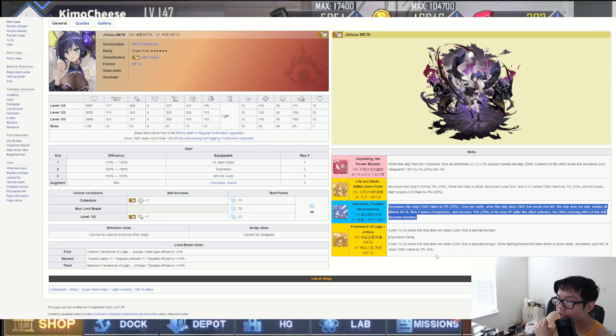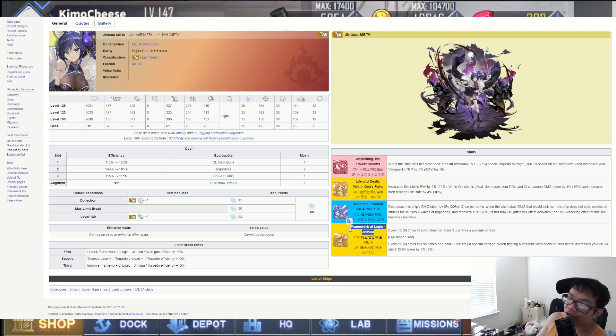The fourth skill, Framework of Logic Jinsu: every eight times she fires her main guns, fires a special barrage. When fighting humanoid sirens or a boss fleet, it decreases your meta ships' damage taken by 8 percent. There are already two meta ships with this, so a full fleet could stack up to around 24 percent damage reduction. They can't all stack since Framework of Logic is the baseline skill shared by most meta ships, but it's still very good.